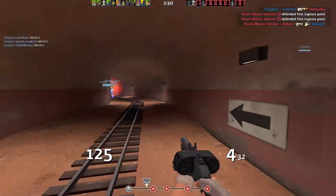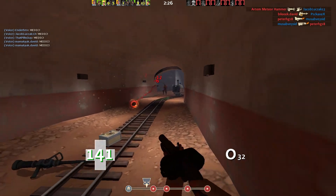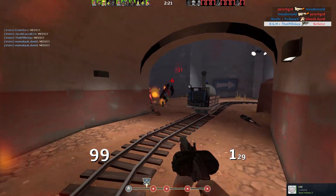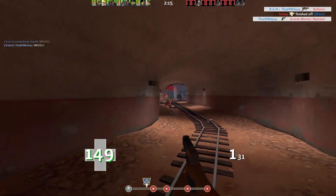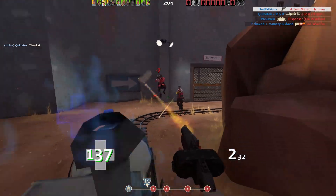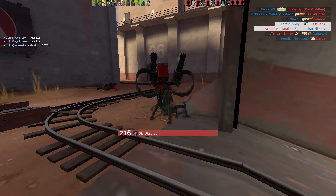Quick stat run-through — we've got some pyros to kill. That pyro's got the Phlogistinator — don't let him use it. Got him, got him, got him. That's so stupid but...